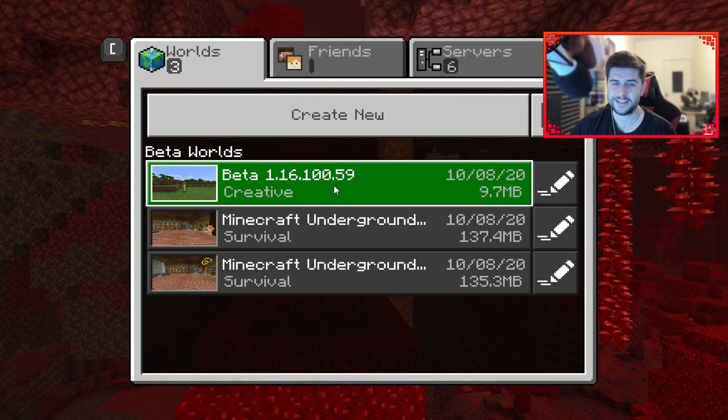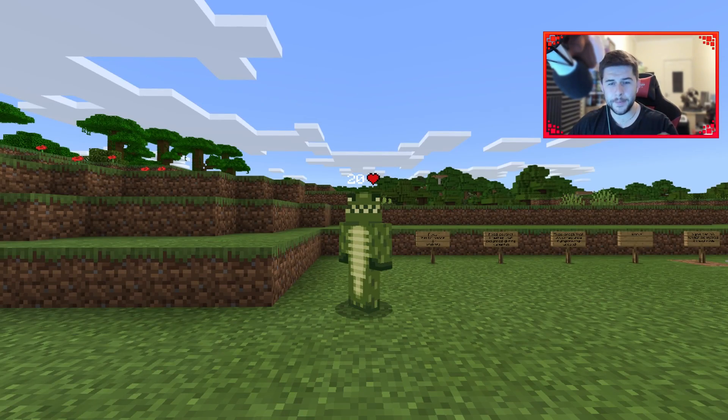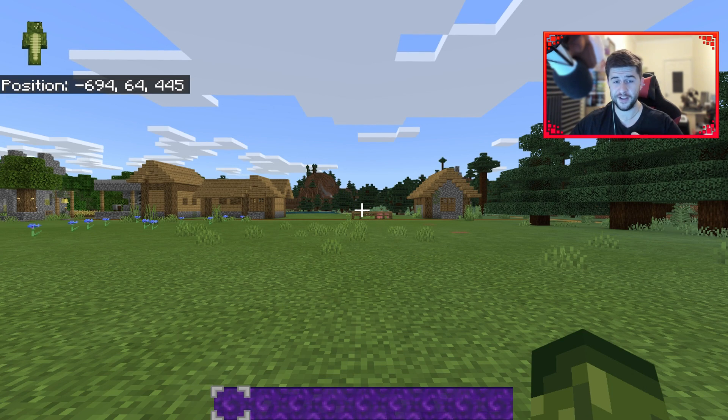I've already set up a world, so let's go and check it out. My game by default is set to 32 chunks. It was 16 before, and I was okay with 16. I think 32 is quite insane, but it looks like they're confident enough that my Minecraft version can run this without any problems.